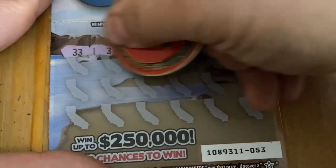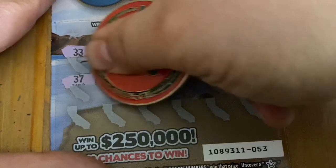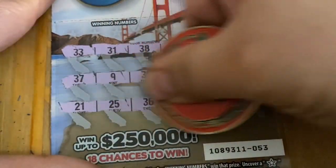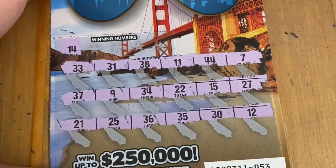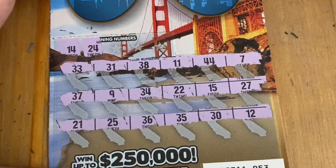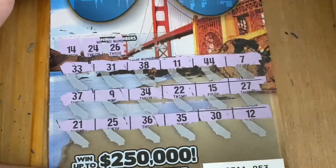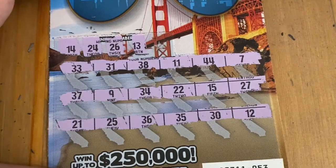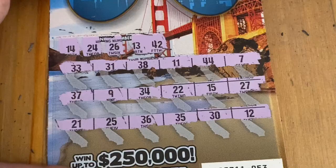Ticket 53 — let's see what you got. All numbers. 14 — not there. A 24 — nope. The number 26 is not going to help me out on this ticket. Neither is the 13. And last hope — 42. Okay, we're down to the last ticket of the day.